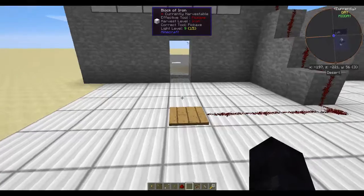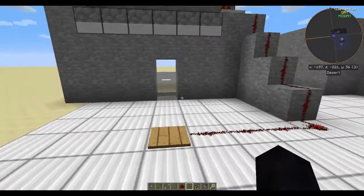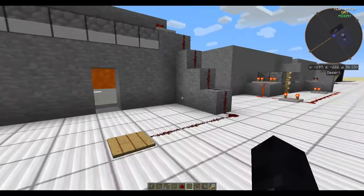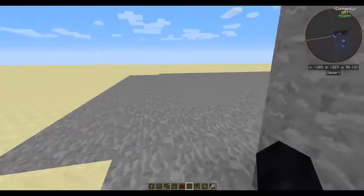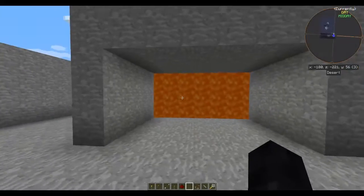Again, if you want to switch it on while you're in your base you basically just walk over your pressure plate and it will automatically switch on. So that is the first one — that will give you a wall of lava.